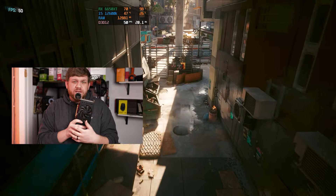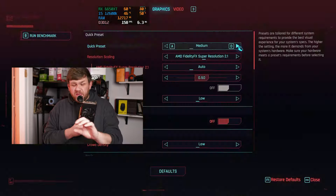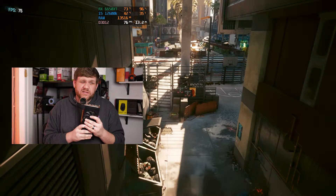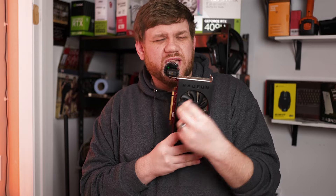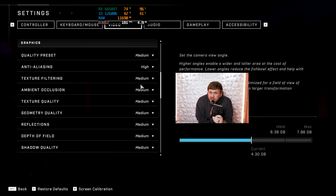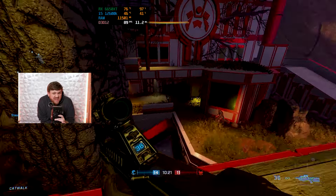On to Cyberpunk 2077, which really stresses any GPU. At 1440p ultra settings with no upscaling we only got about 49 FPS. With FSR that gave a slight bump to around 54 FPS. Dropping to high settings with FSR gave a solid 60–65 FPS. At 1080p the game would probably run just fine, but we used Cyberpunk mainly to stress the GPU. At 1440p, I think that's about as high as you should push this card.